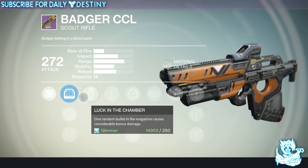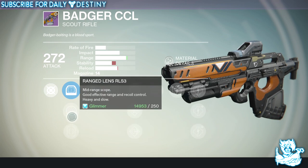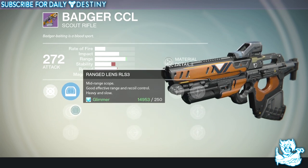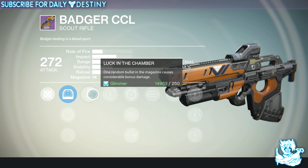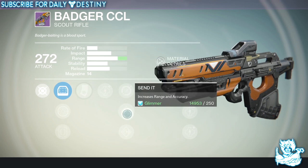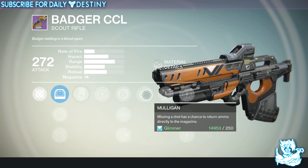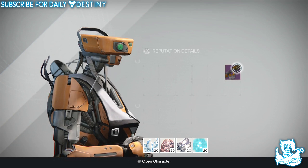We've got the Badger CCL, another scout rifle — this one looks slightly better. Scopes are Red Dot OAS, Range Lens, and True Sight IS. It has Luck in the Chamber — one random bullet in the magazine deals considerable bonus damage — Single Point Sling, Send It, Flared Magwell, and Mulligan — missing a shot has a chance to return ammo directly to the magazine. Plus a further four damage upgrades.